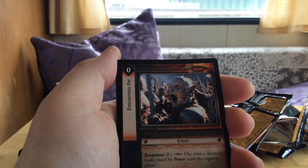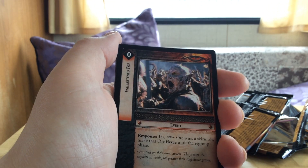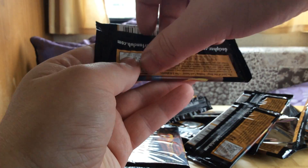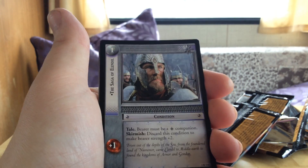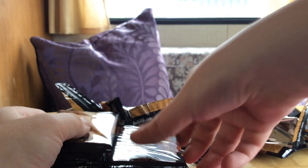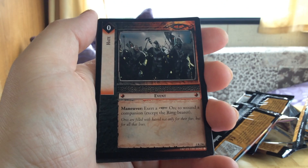They followed up with some filler sets through the year so you don't have to wait a full year for the next set. We have Unearthed Foe. They structured it kind of like Magic: the first set is Fellowship of the Ring, then Mines of Moria, and then Realms of the Elf Lords as the third set — the first block. For the second block they had Two Towers and then Battle for Helm's Deep. Here we have the Saga of Elendil, which is a tale.